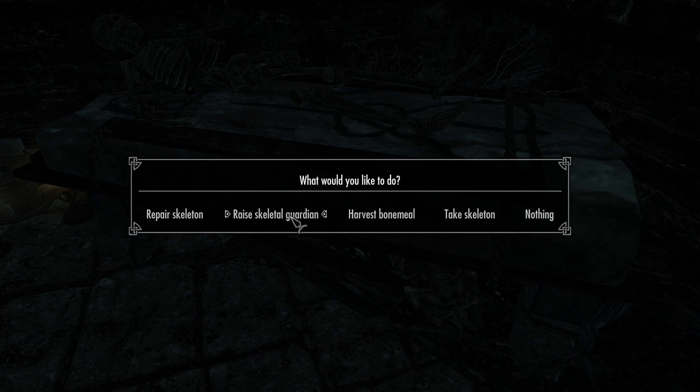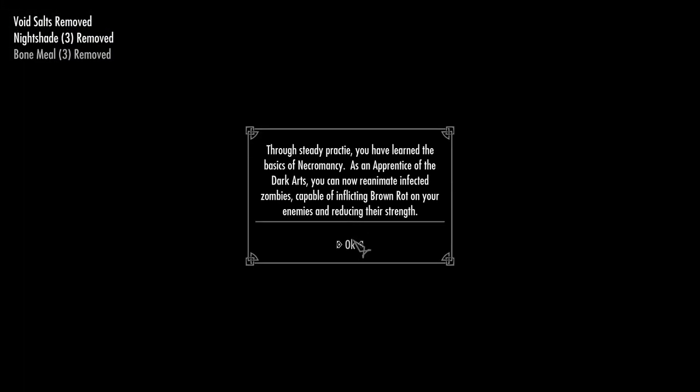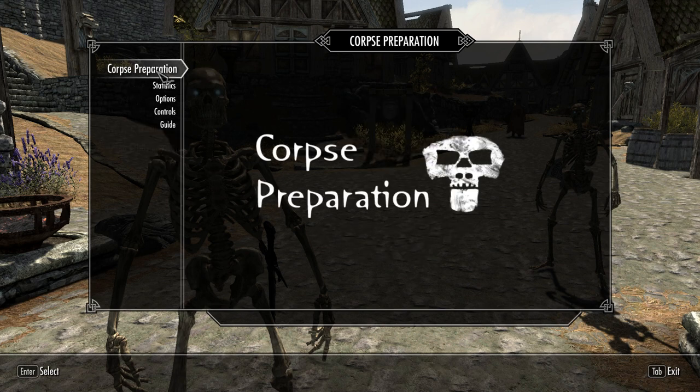Before you can move on to zombies you'll have to make a few skeletons to raise your necromancy level. The necromancy level is a separate stat tracked by the mod — it took me about four skeletons before I could make zombies. You can view your necromancy level in the MCM menu if you have SkyUI, as well as tweak a few other options.